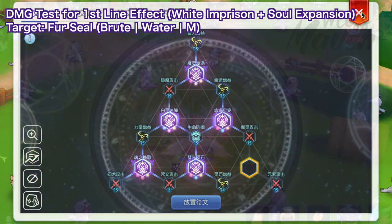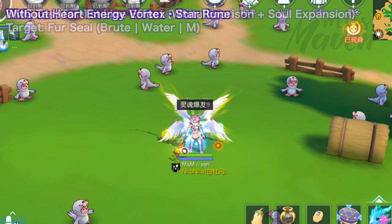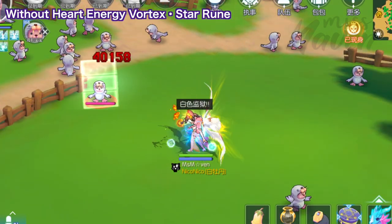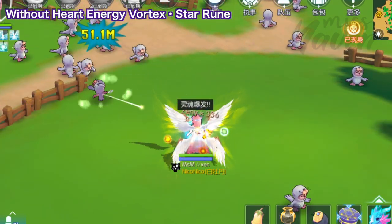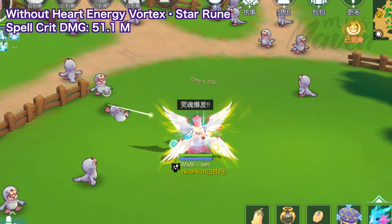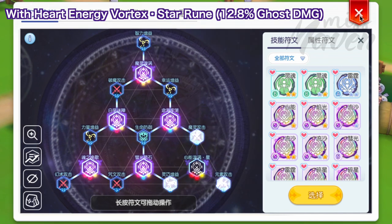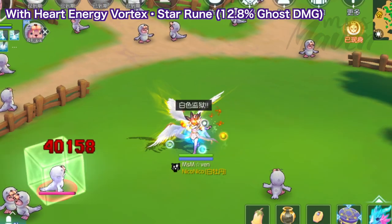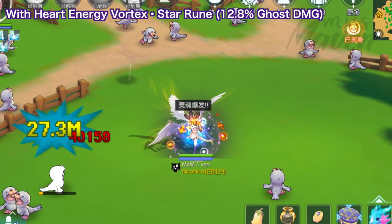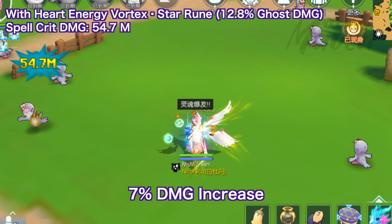Here's the damage comparison for Soul Expansion with vs. without the new star rune. Without the new star rune, the spell crit damage of my Soul Expansion is 51.1 million. On the other hand, with the new star rune that I got which grants 12.8% ghost damage, the spell crit damage of my Soul Expansion is now 54.7 million — that's a 7% increase in damage.